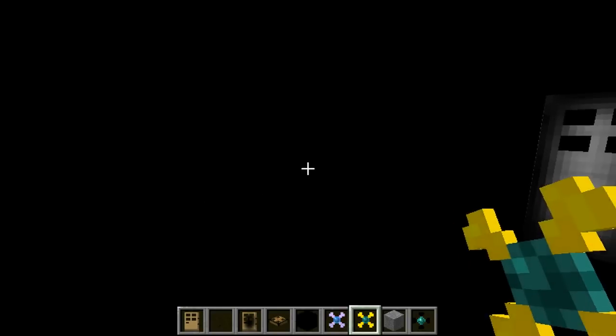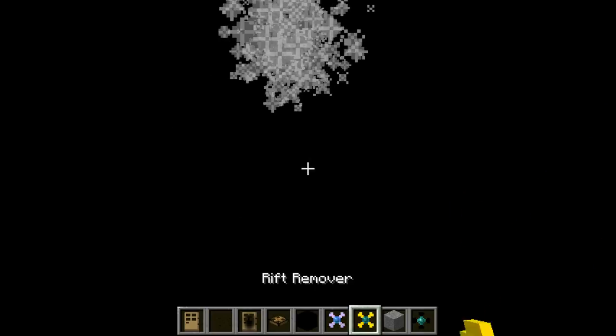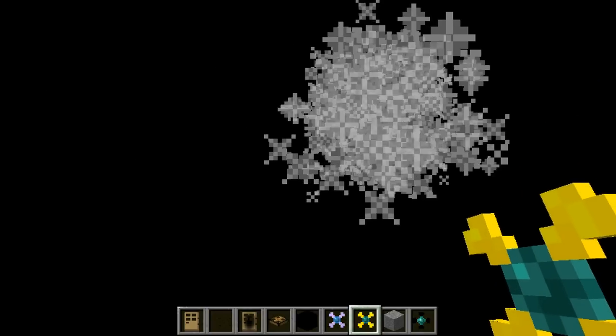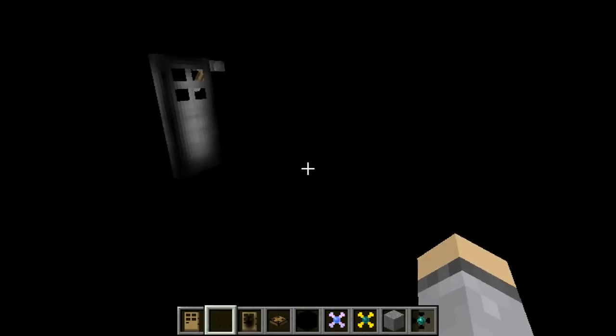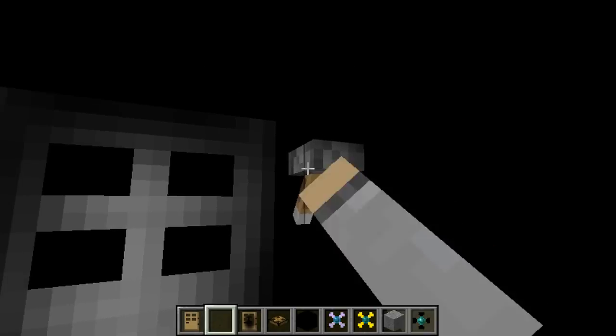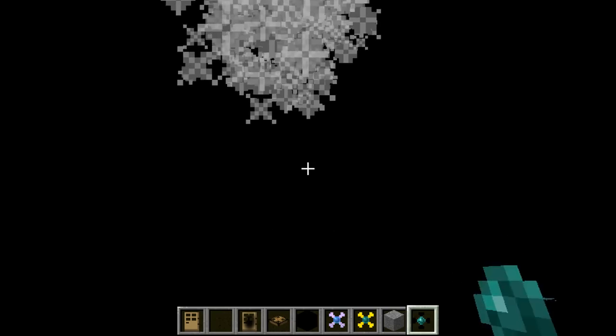So as you can see, the rift remover works. Let's head back. It's back again. What if I use the unstable fabric? Still nothing — okay, let's go back.